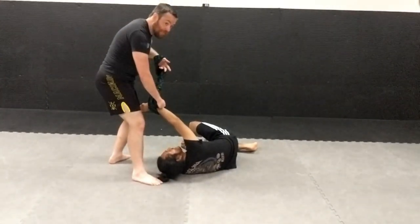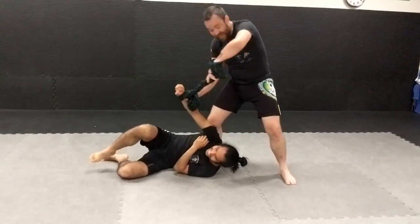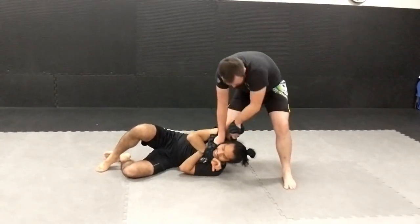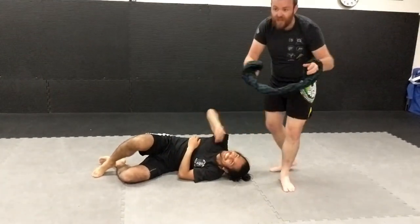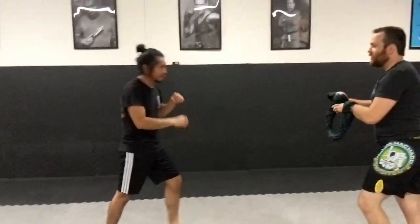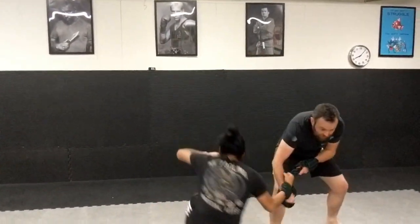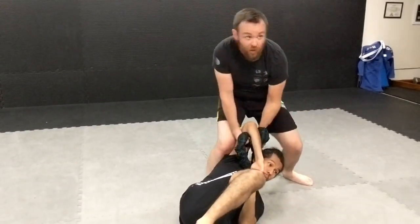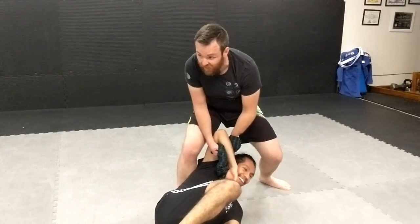Once he's fallen, I can wrap here and choke him — or I'm here and I can tap and control. One more time: he throws crosses, I parry, I get the loop, then pull him down. Once he's down, I come here and control, and monitor for other attackers — because I apparently live in a war zone.